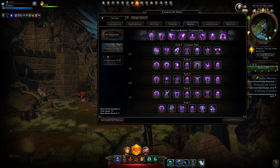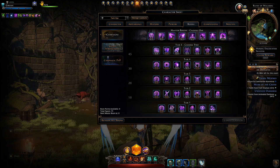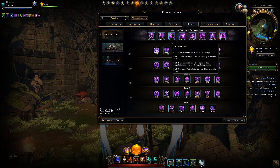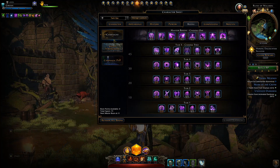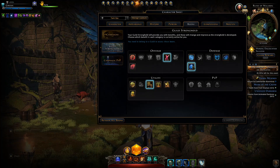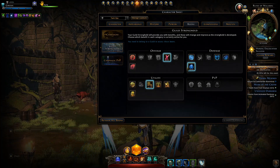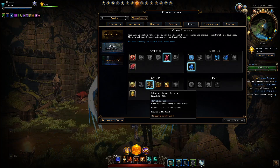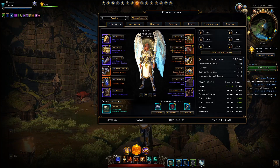For boons, take all the offense ones. I also like to take the offense ones giving damage resistance and extra damage. At Tier 5 I run Forte and also Recharge Speed. For the master boon I run Bloodlust. For the guild boon I'm running Critical Strike. Defense and utility don't particularly matter, though the utility mount speed boon is nice to move around quickly.